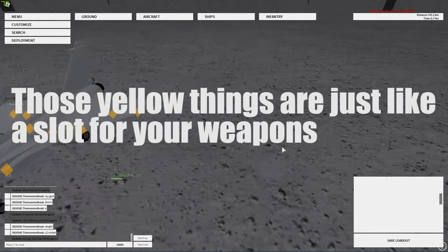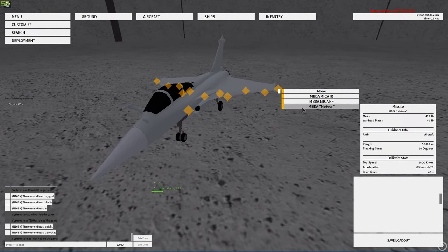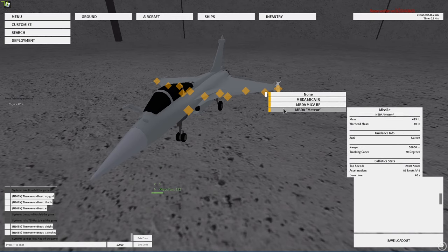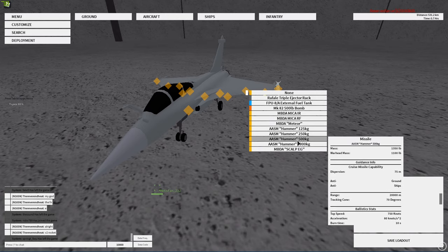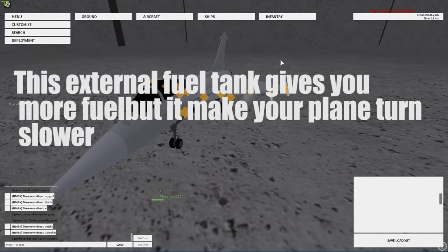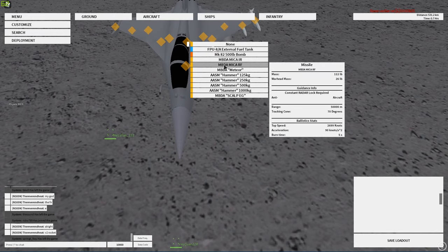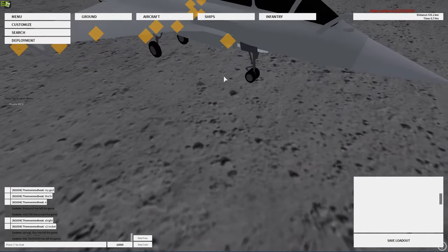Once you select your plane you'll be greeted with this screen that has your aircraft model and all of these yellow things. These yellow things basically represent the weapon loadout you can put on. As you can see, we have nothing on it now. If you want a rocket or a bomb, just click on it and you can select each weapon. We have three types of missiles — I'll go with the Meteor. You can click on them and select. For me I'll pick an external fuel tank to fuel my plane for longer. Then I'll put on another Meteor and a bomb, then more Meteors.